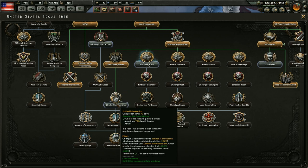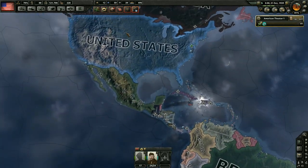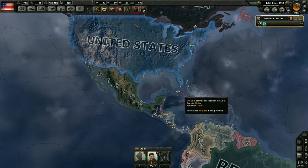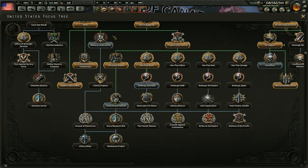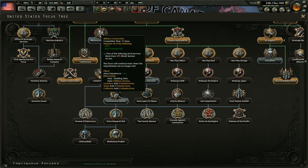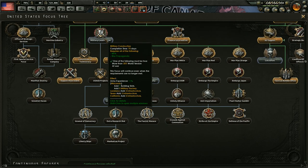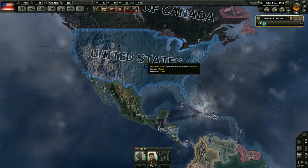Limited intervention will also change our conscription laws to limited conscription, giving us a lot more manpower. The problem right now when it comes to building units is that we don't have any experience for changing up our division designs, and our division designs are really basic. I think we might get some armor units going — maybe a couple of them. We could do military construction — five military factories and infrastructure in California and Texas — but I really want to be able to send volunteers.